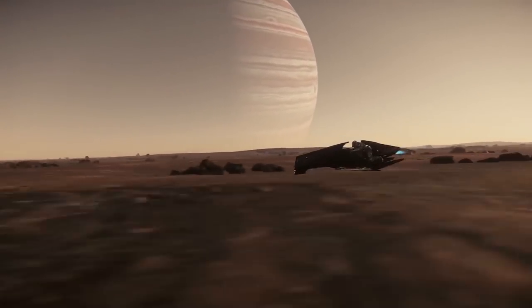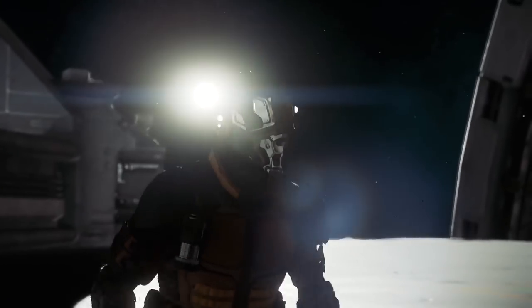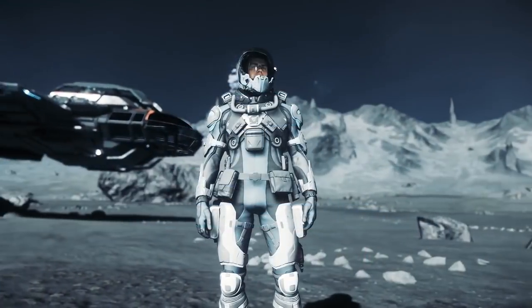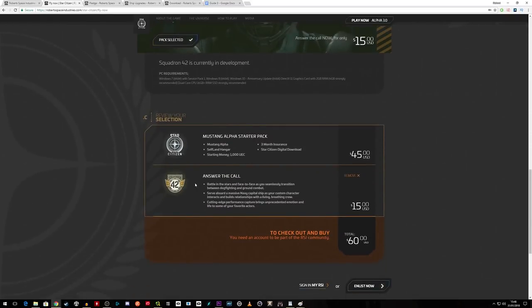If you're looking for a small upgrade, I recommend spending the $20 extra to grab an Avenger Titan from the Mustang Alpha. The Avenger Titan is a solid all-round ship and is pretty much better at everything than the standard Aurora or Mustang Alpha. You can decide on that later if you're really in love with the game. At this time you can also grab Squadron 42 as a $15 add-on — it's the single-player campaign of Star Citizen and is a triple-A game in its own right, connected to the persistent universe with account perks. Grab it if you think you'll play it; leave it if not.